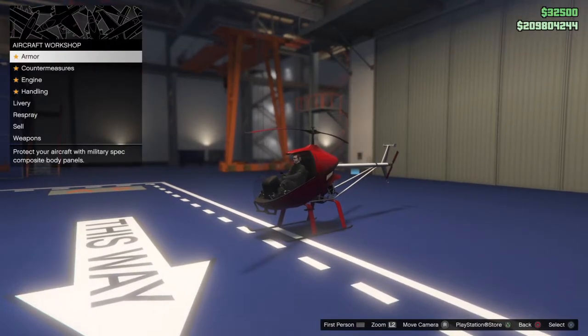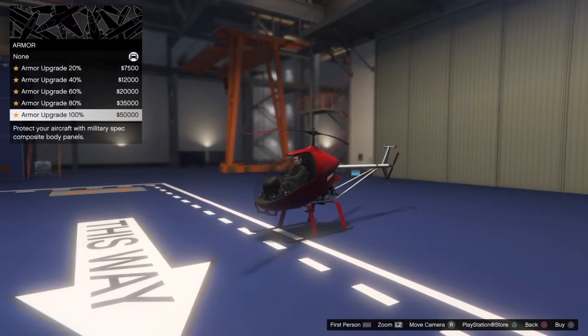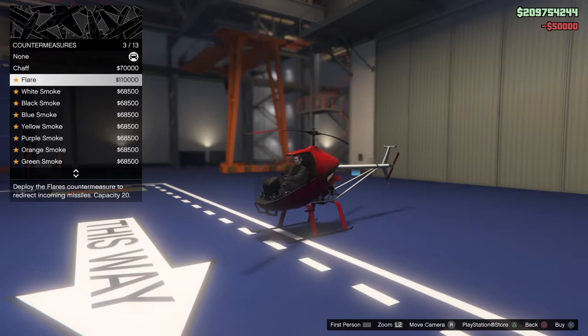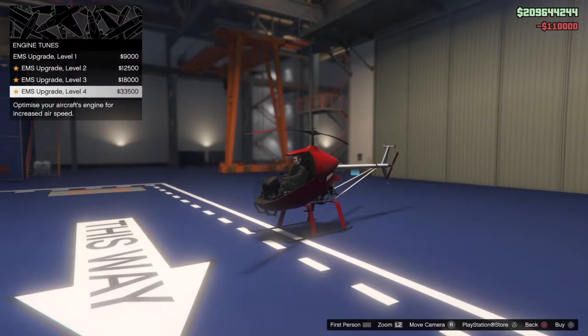Alright, eight options here, just like with the ultralight. So here we go — fifty thousand for the armor upgrade, countermeasures same as always a hundred thousand, and a hundred and ten thousand for the flares.